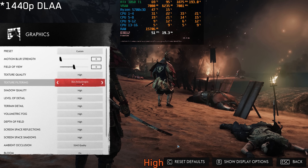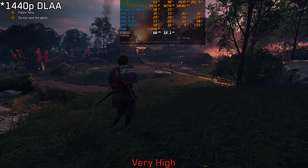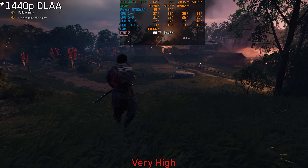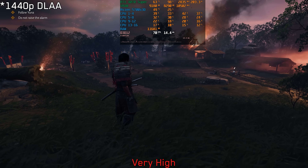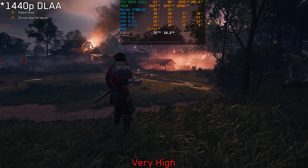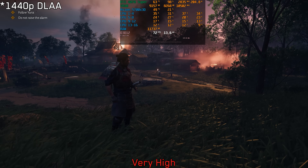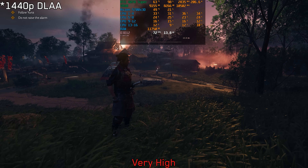Dropping texture quality to high shows significantly lower RAM and VRAM usage. With the RTX 4070 Super at native 1440p with very high textures, allocated VRAM can go up to 9GB. So if you have an 8GB GPU playing at native 1440p, I don't recommend very high textures — keep texture quality at high.